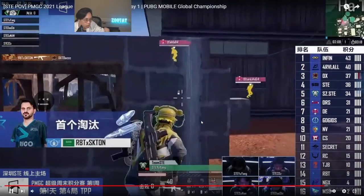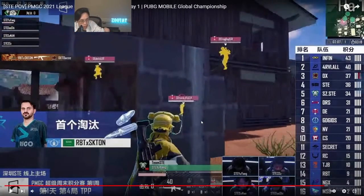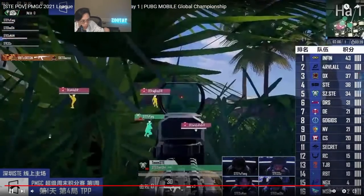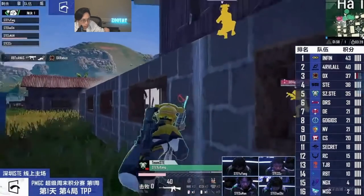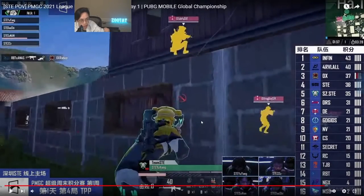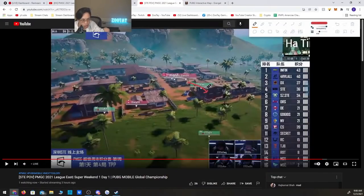So they 2v1 him real quick. And now you see how three players are trapped in one building. There's no off angles, they didn't leave a player behind, didn't have anybody push over to the outside. They could maybe send two players in here to entry because it's a close-range fight, and then one player go out here. When STE comes over to help, the player on the outside is in an excellent position to get a free knock. But they didn't do that — they just committed three players into one building.